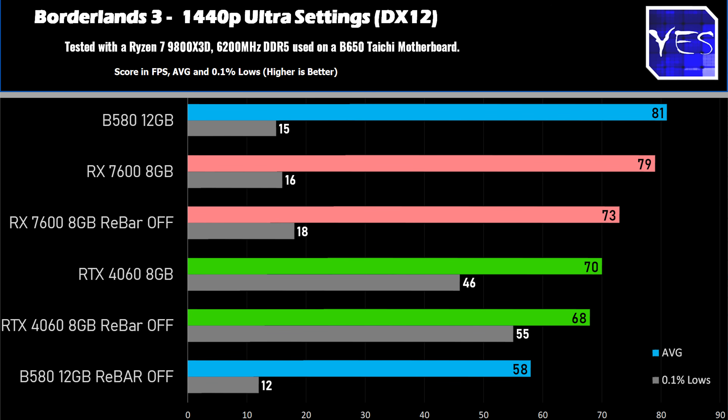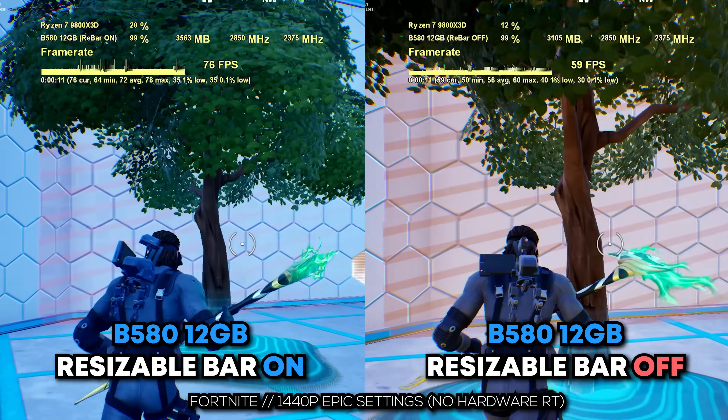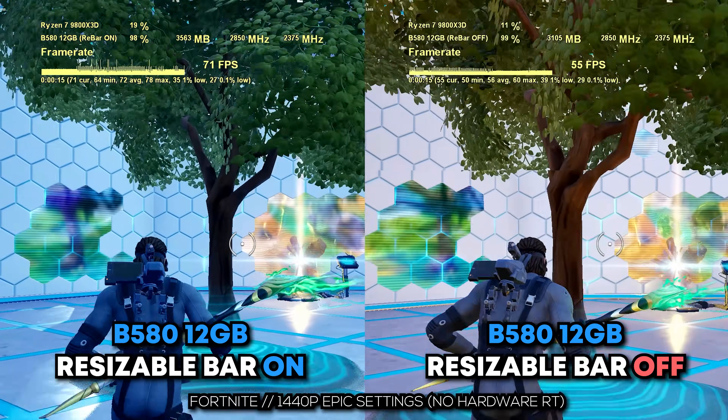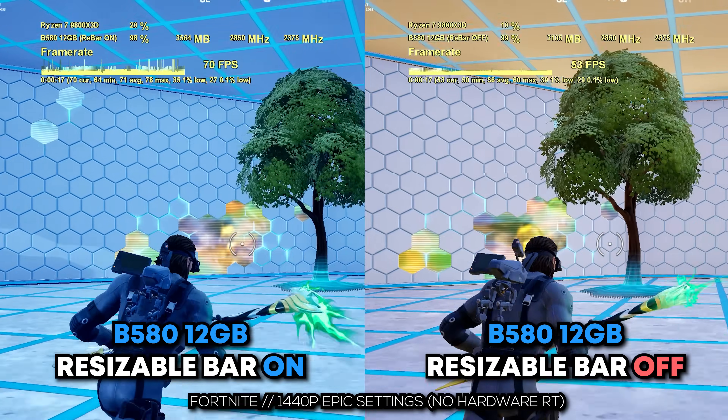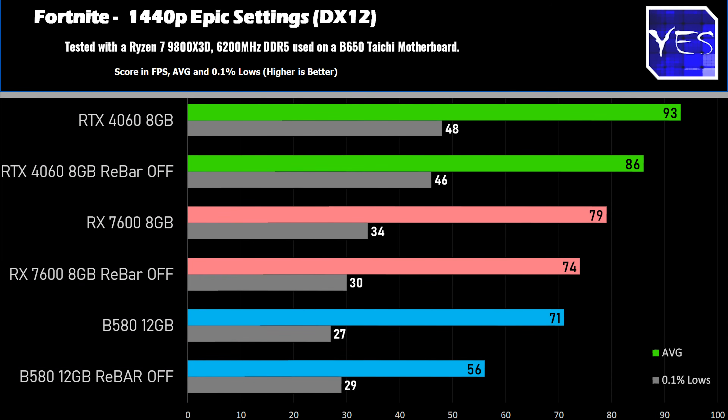Moving on to Fortnite, here we saw a significant drop, though not as big as the previous two games like Red Dead Redemption 2 or Borderlands 3. You still saw a big chunk of performance missing, but it mainly just affected the average FPS — the 0.1% lows were still kind of unaffected. The Nvidia card scored the best results both on 0.1% lows and average FPS, and the AMD card wasn't really affected a whole lot either.